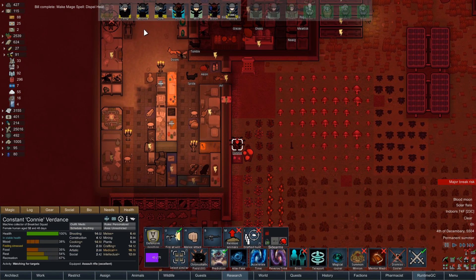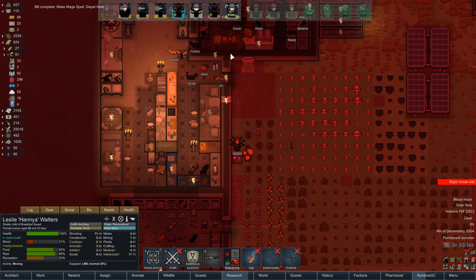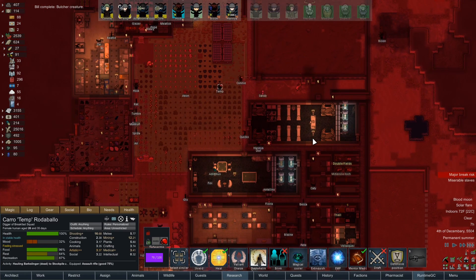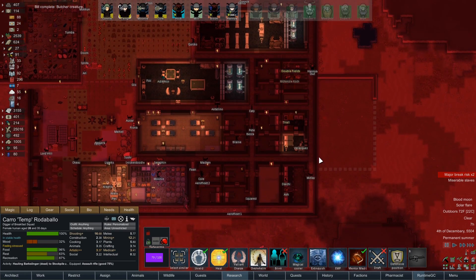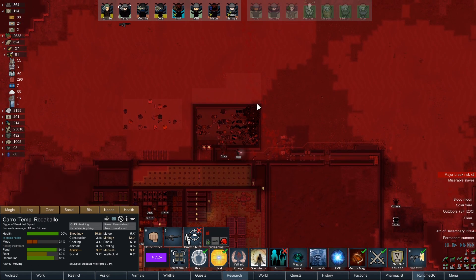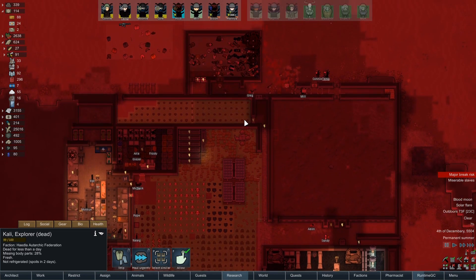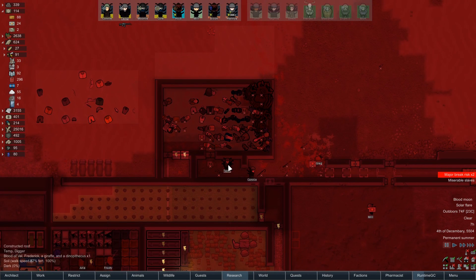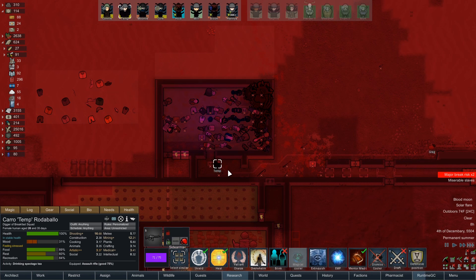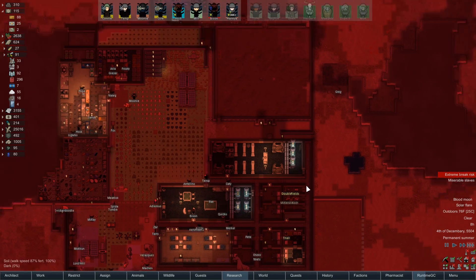Dispel Heat is made. Let's drop it right there so I can find it. Who should learn that? Temp? Sure. Yes, go drink some tea. Did you learn it? Yes. Magical cooler. Come up here then — I need you to cast it in here. Actually, how long do you have? Two days. So maybe that'll be okay. But it's these in here that I need to not lose. So magical cooler. That is pretty neat. I like that quite a bit. Yeah, that's cool. And that person won't finish rotting.